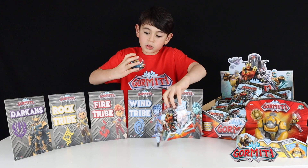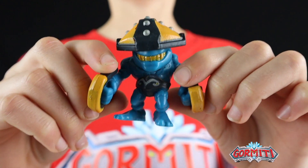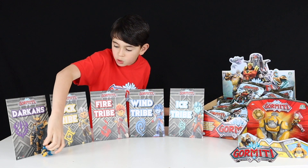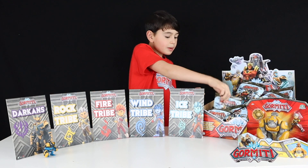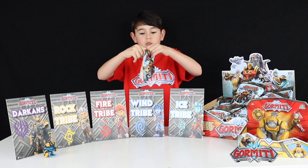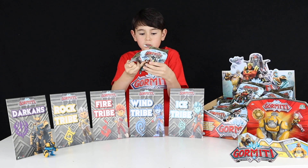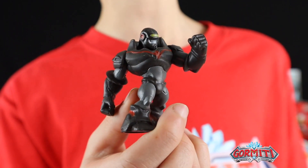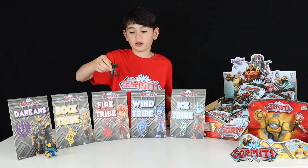Whoa, who's that? Oh, a Darken — we got Gred! Let's put him with the Darkens. Now don't cause any mischief! Blind bag number two — I got this one from the bottom, so I bet it's gonna be something good. We got Vulcan — let's put him with the Fire tribe.